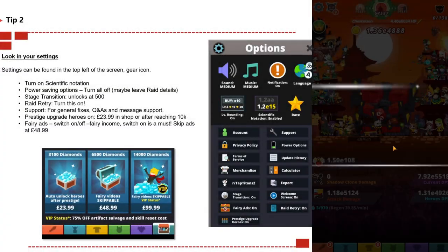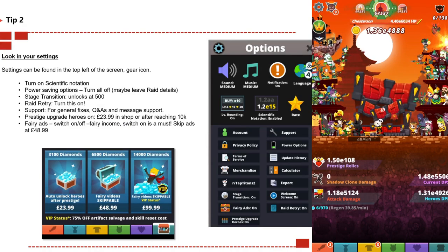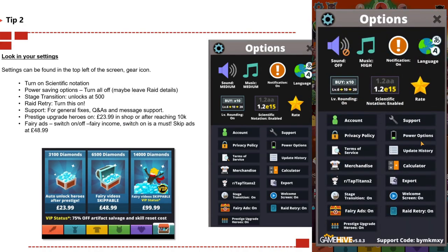Tip number two: look in your settings. Settings can be found at the top left of the screen where the gear icon is. In settings there are quite a few things you can update and change to make your game smoother. First, turn on scientific notation — that's in the top middle, and a lot of the community uses scientific notation as standard. It's very easy to use.